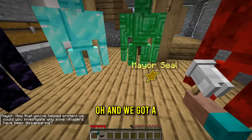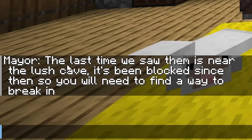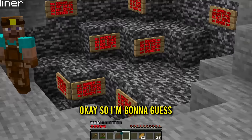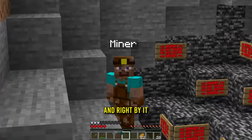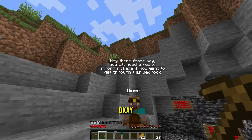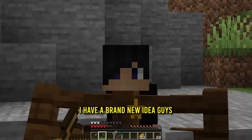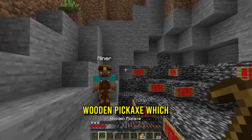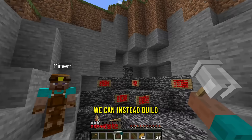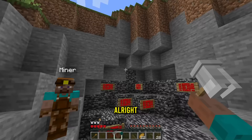Now that you've helped to protect us, could you investigate why some villagers have been disappearing? The last time we saw them is near the lush cave. It's been blocked since then, so you'll need to find a way to break in. Okay, breaking and entering, we can try to do that. Probably should get some tools though. So I'm gonna guess this is gonna be the cave, and right by it, we got the miner. Hey there, fence boy. You'll need a really strong pickaxe if you want to get through this bedrock.